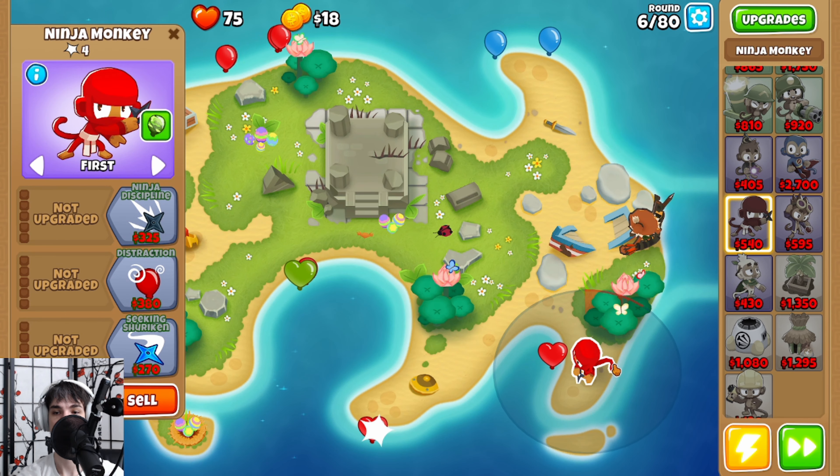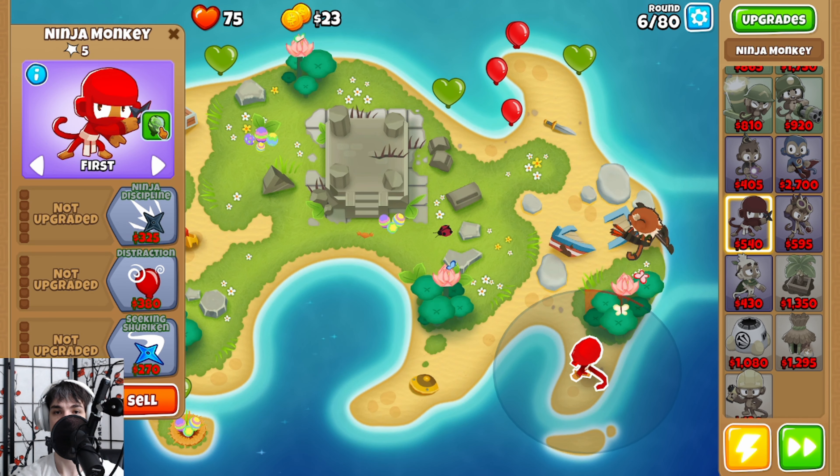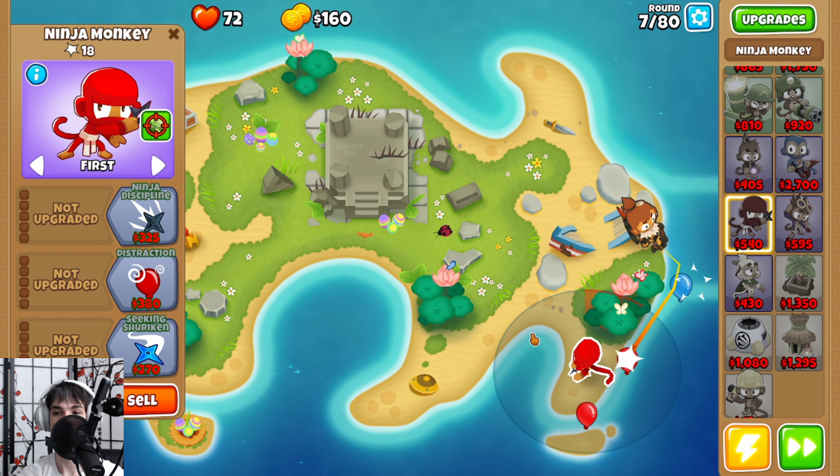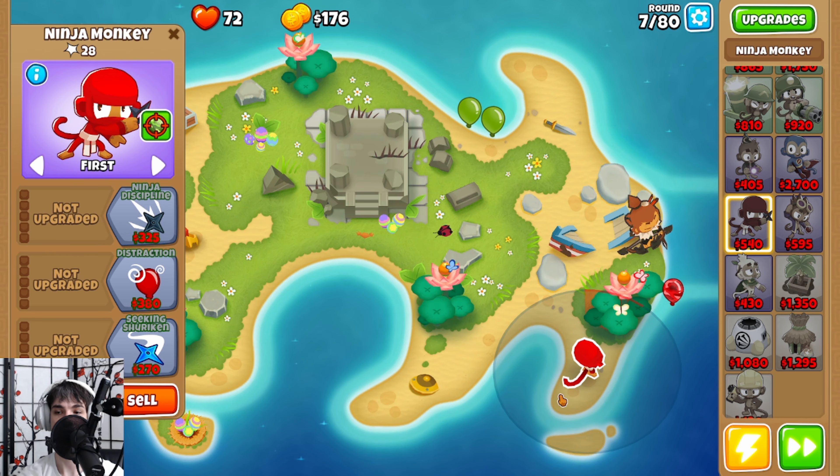I'm going to place the ninja monkey right here and we're going to set it to prioritize the camo bloon. While it may be tempting to upgrade this further, you should save up your money instead.